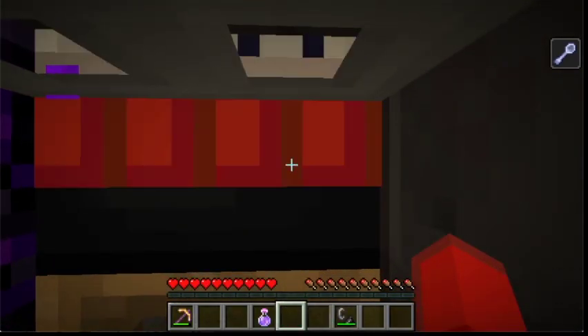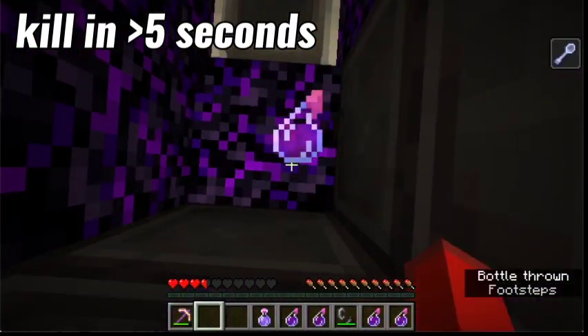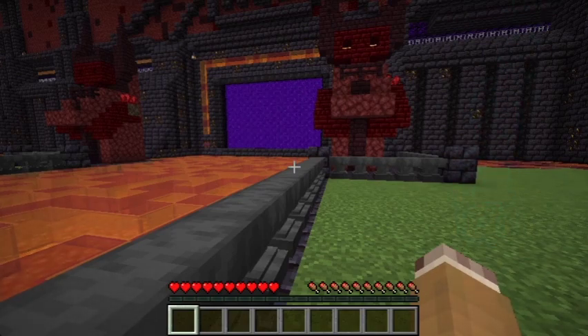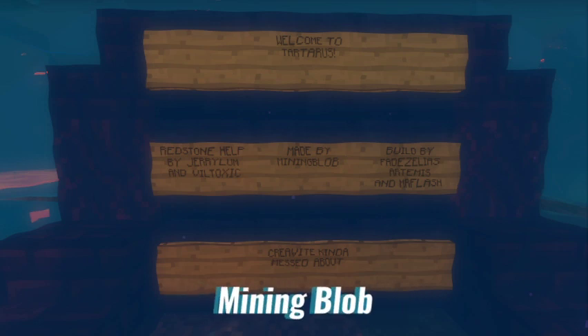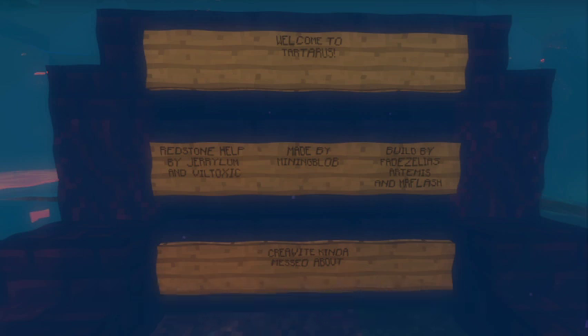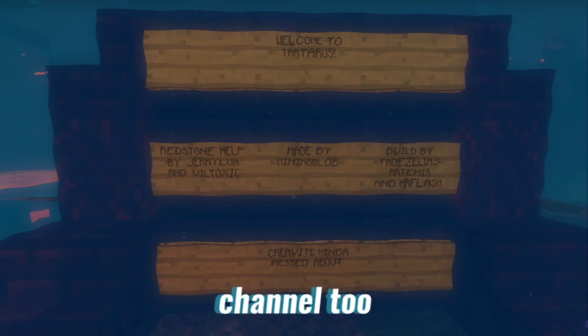The first kill check: using the TNT, I blew that up, blowing up the dispenser around me too, which dropped a bunch of potions of harming. Using them, I killed this account, respawning at the spawn point of this account, which was the world spawn. Then I shifted back to my main account and clicked respawn, respawning also at the world spawn point. And that is how I escaped Tartarus. Thank you guys so much for watching, and I'll see you in the next video. Goodbye!